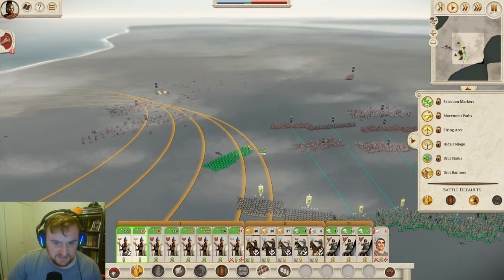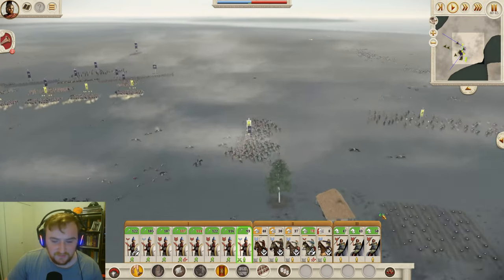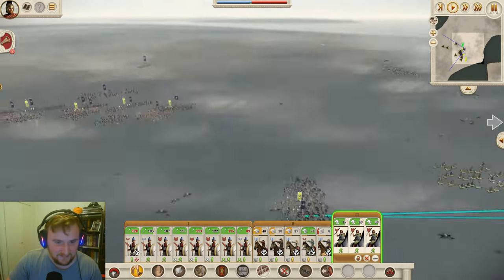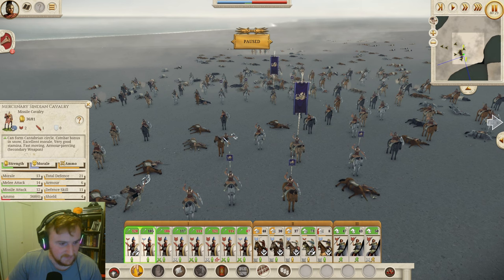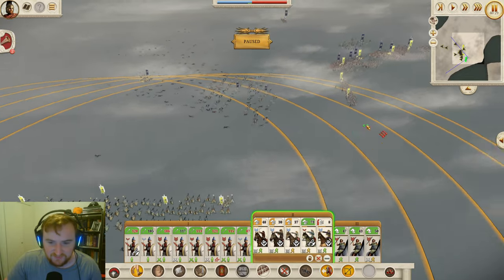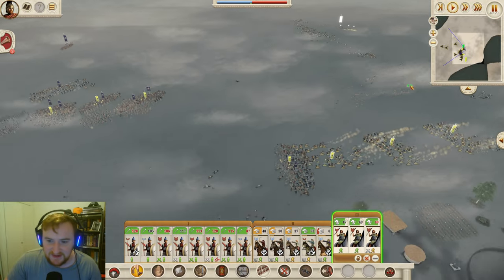There goes another general - that is my general. Nicaratos, no! I didn't even see how he died - I guess he got destroyed by the Cindians. These guys are beastly - they are javelin cavalry. Let me just pause and check their stats: 21 defense, which is very very good, 13 morale, 14 melee attack, and 12 missile attack. That 21 defense is almost comparable with a Xystophoroi - for a missile cav that is insane. Our general has completely died.